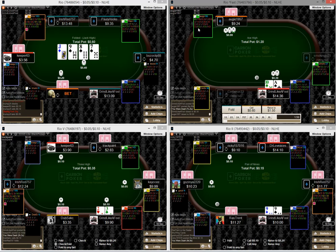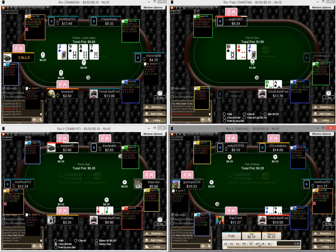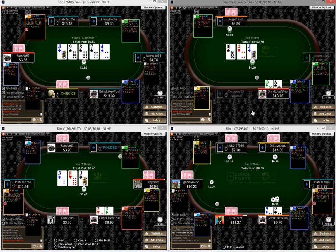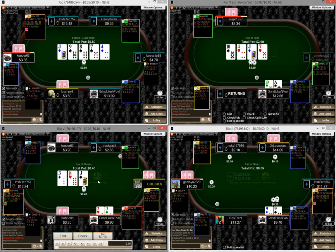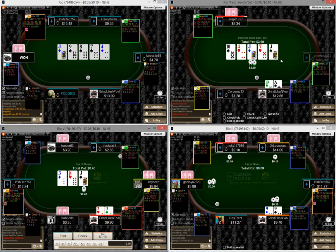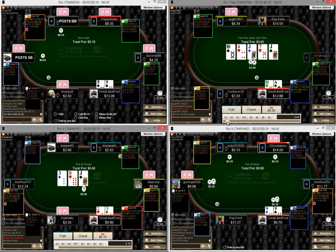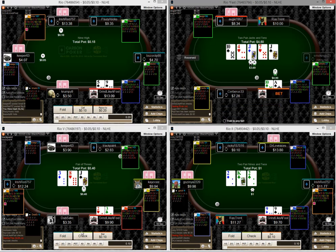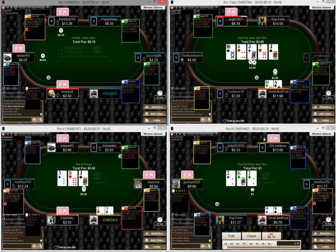This guy three-bets and since I think we're heads up I'm just going to go ahead and call. Then he checks and I'm going to check back — the jack is a good card for us. Let's see if we can get him to call with his weaker tens. And we did.